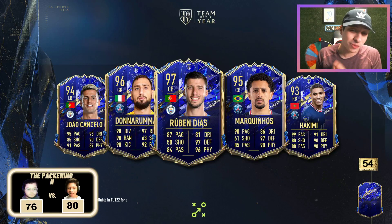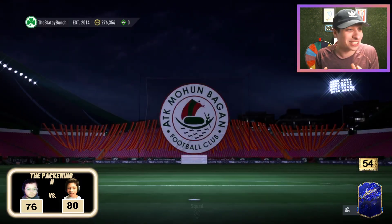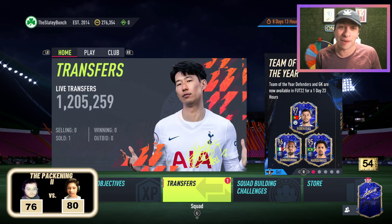Happy Tuesday, gang. It's your boy Slater, and we officially have the Defenders. Hakimi, Marquinhos, Ruben Dias, Konaté/Concello. Hakimi has 99 pace, man. This looks like a phenomenal group. It really is a phenomenal Team of the Year.